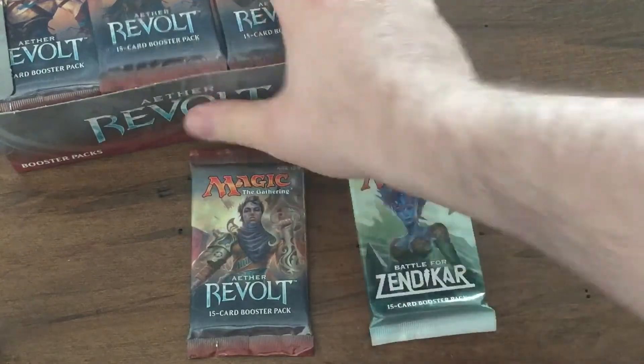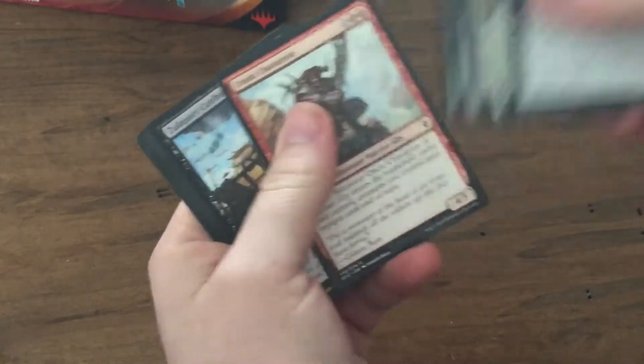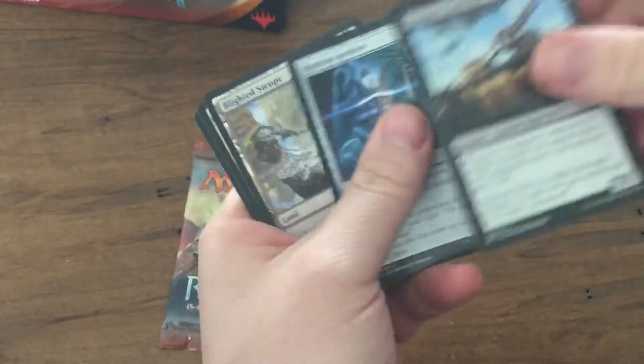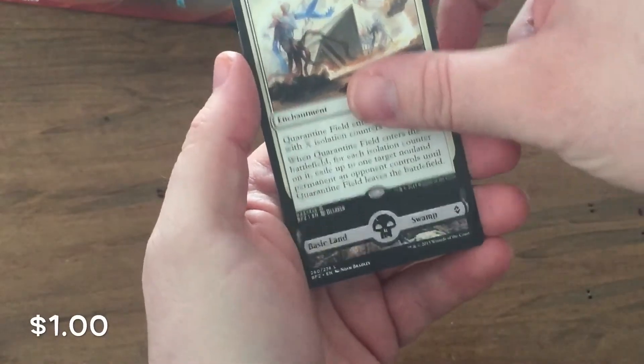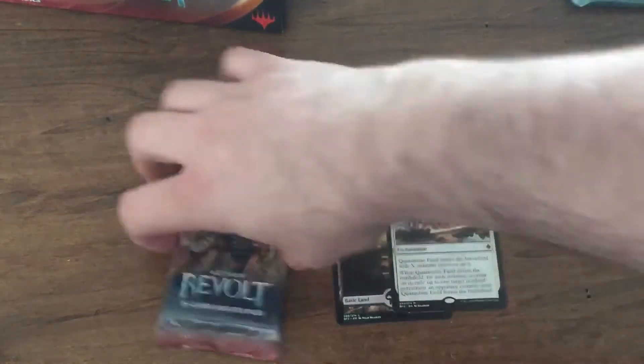I'm just going to do it quick and get these packs open. Quarantine Field, Mythic, and no foil, with the Swamp Full Art. And your option for the 8th Revolt.